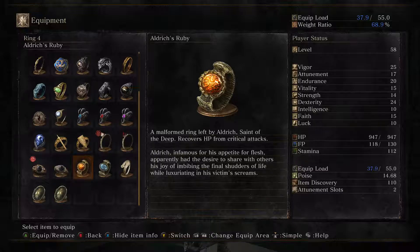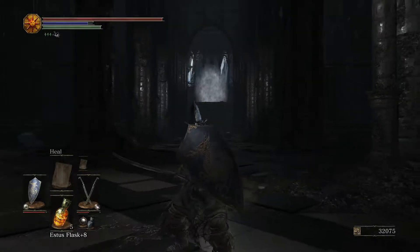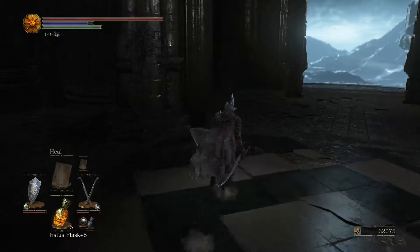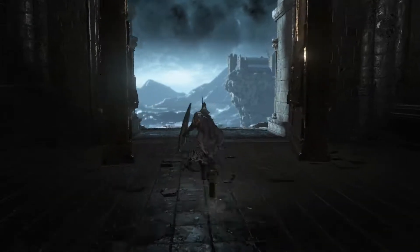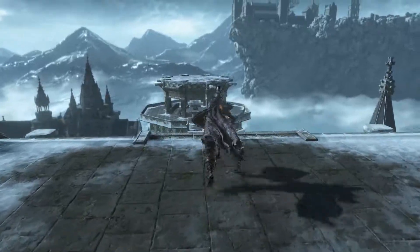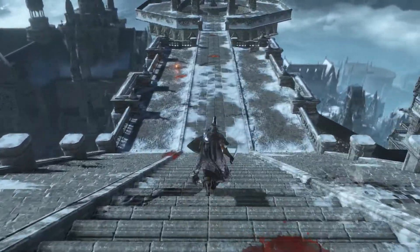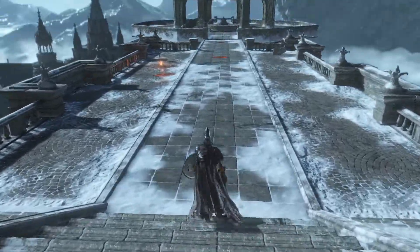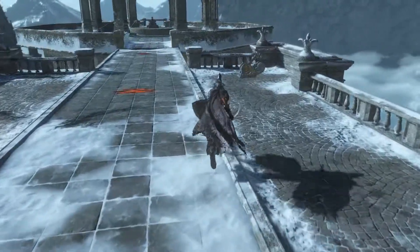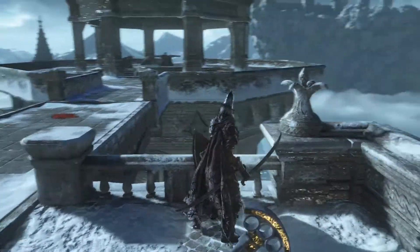A divine ring granted to the Dark Moon Gwyndolin in his youth - causes males to perform female actions and vice versa. Gwyndolin was raised like a daughter through the aura of the moon and was said to behave like a sullen brooding goddess. That's interesting. Not sure I would care to use it, but it's cool that you can just switch between animations. It's a kind of interesting ring, but it uses a slot so I don't see why you would want to use this.